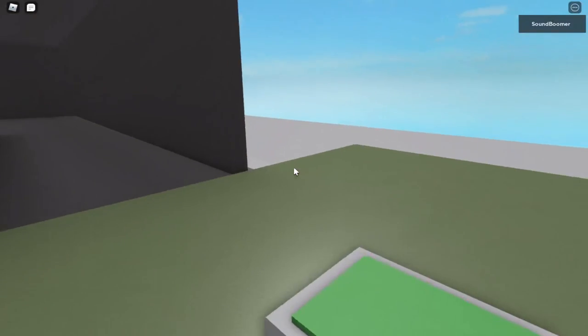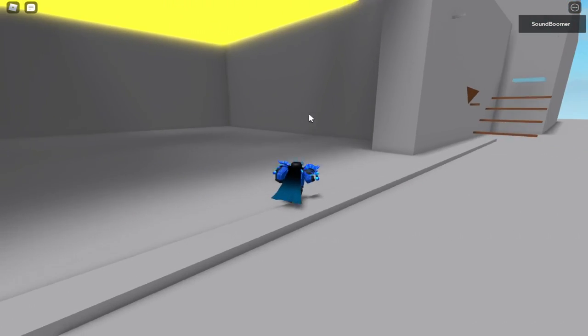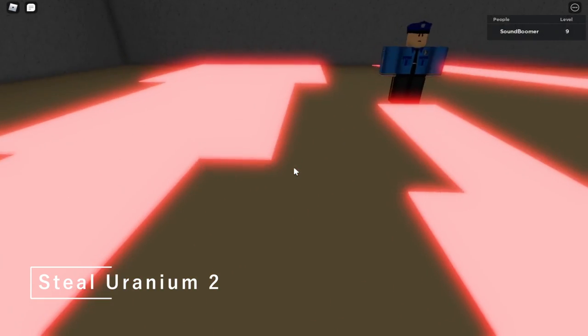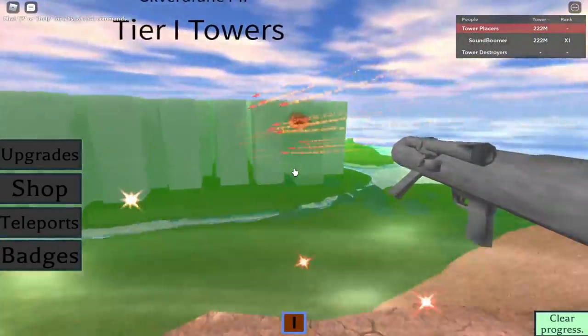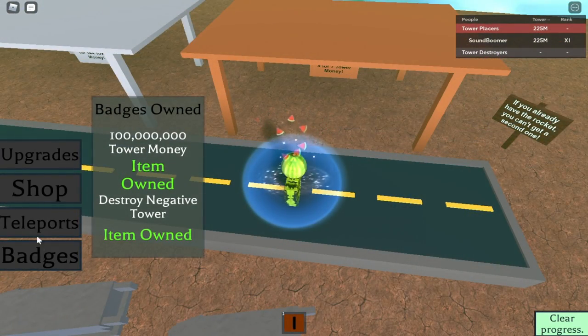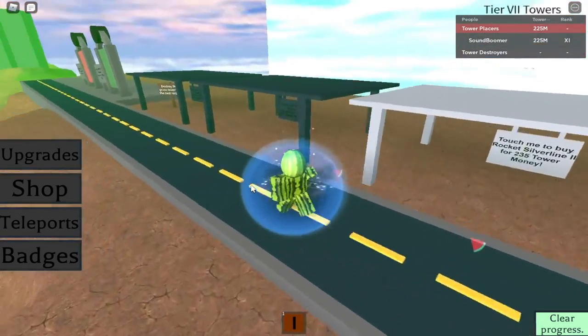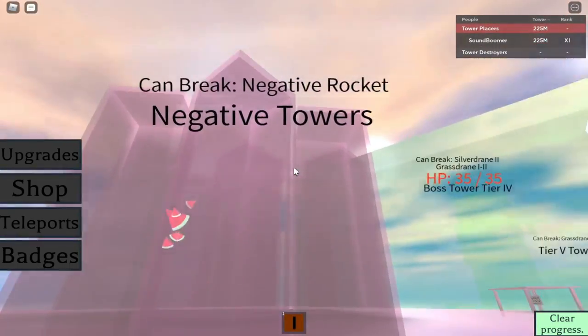Steel Uranium is a neat but short game. You get one badge for finishing the obby, and there's another badge located outside the playing area — just explore a bit. Steel Uranium 2 is a nice sequel with only one badge for finishing it — no secrets, sadly. Rocket vs. Towers: despite the extreme difficulty label, it's not that hard. Two badges are free, one is given after you get 100 million tower money, and the last badge requires you to destroy the negative tower in the second dimension's super. The game has simple, straightforward progression with upgrades — I like it.